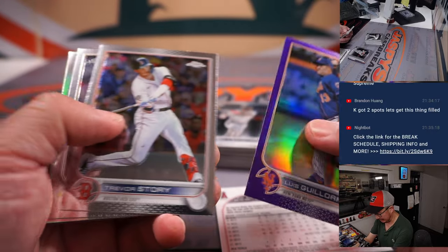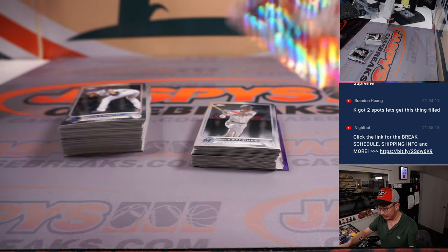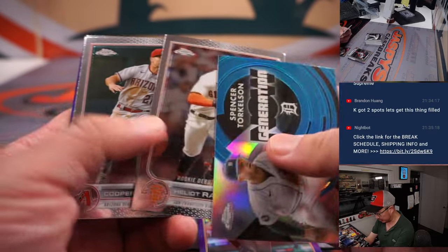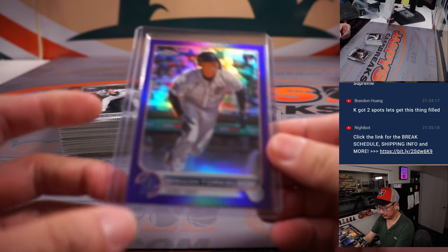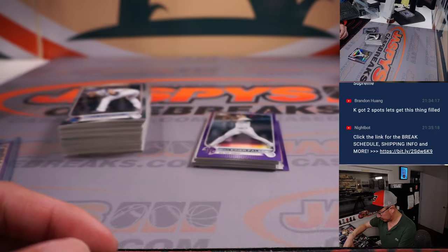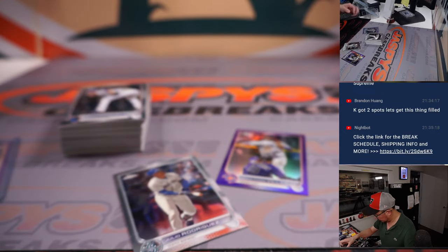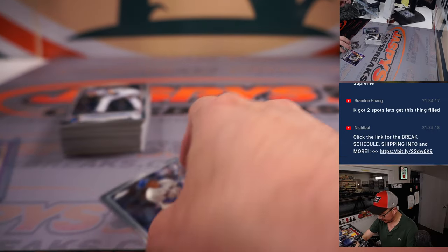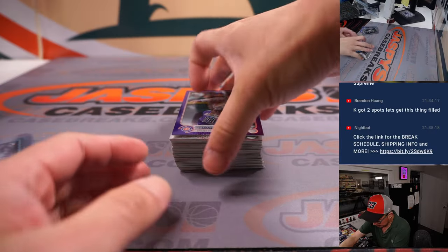We've got a Noah Syndergaard numbered to 99 — a refractor with an All-Star logo not numbered, but if it does not have an All-Star logo it will be numbered. Syndergaard is still Angels edition, that will go to Jonathan. There's a Spencer Torkelson purple — Tigers, that's Eric. That Shohei Ohtani All-Star card looks pretty cool, going to the Angels — that's for Jonathan. Julio Rodriguez, Seattle — that's Josh.